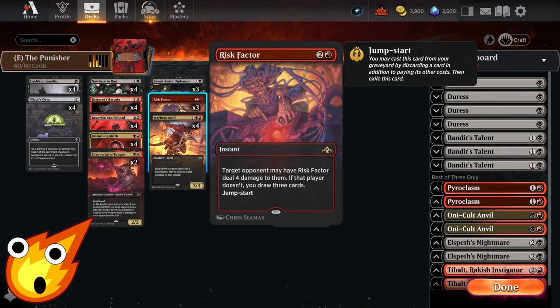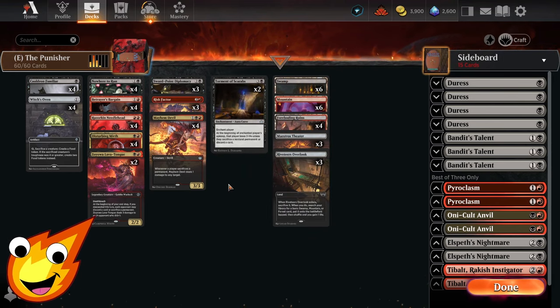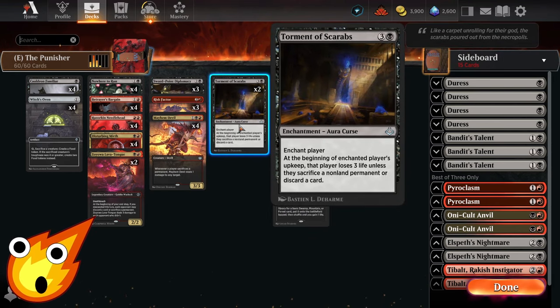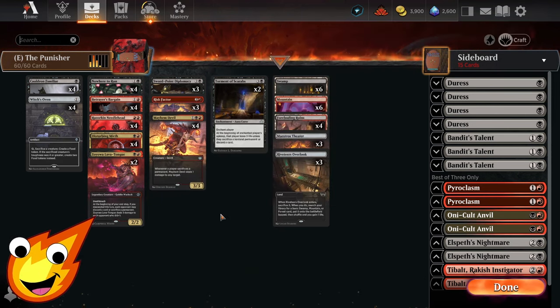Finally, we have Torment of Scarabs — our finisher. This curse enchants our opponent, and at the beginning of their upkeep they either lose three life, sacrifice a non-land permanent, or discard a card. It's essentially a more expensive enchantment version of Lava Tongue that doesn't require jumping through hoops.